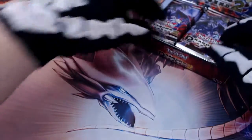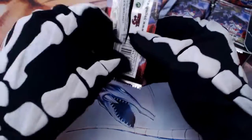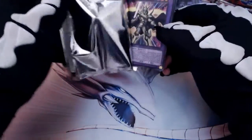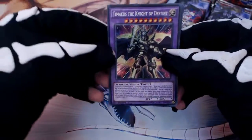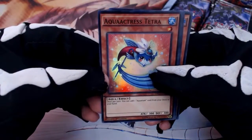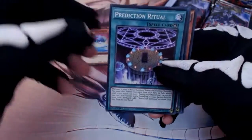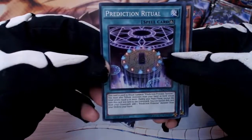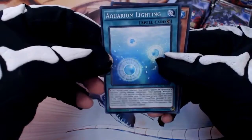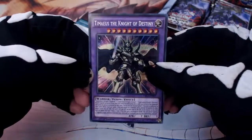Start with the left. It's five cards a pack — 24 packs, five folds in every card — super rare, ultra, secret ring, all the cool stuff. We've already got one that I wanted: Timaeus the Knight of Destiny! Oh good start. And we got Aqua Actress Tetra. Prediction Princess, Aquarium Lighting, Aqua Actress Guppy. We've already got one card that I wanted — Timaeus the Knight of Destiny. Awesome.